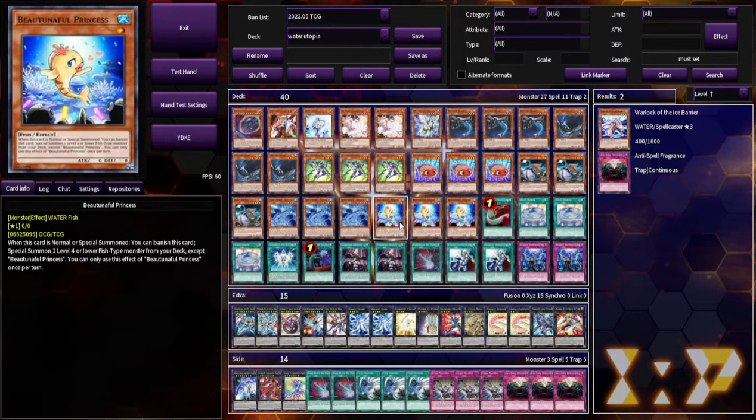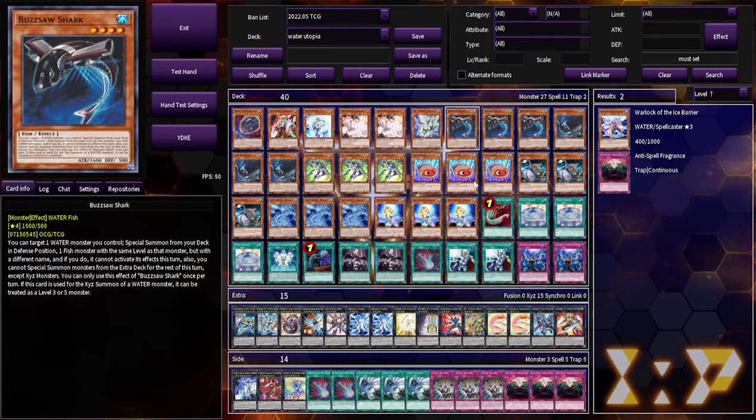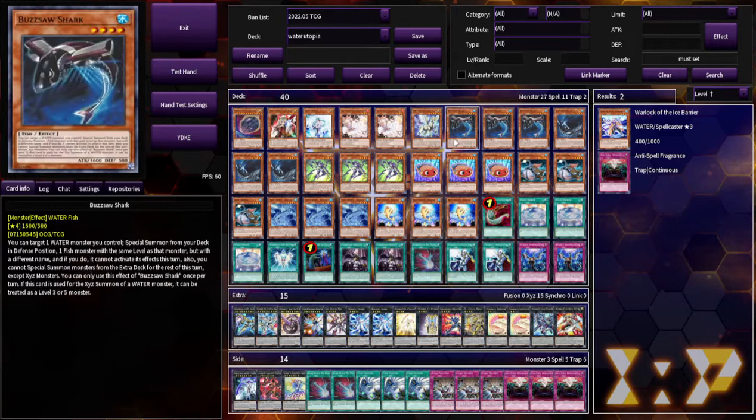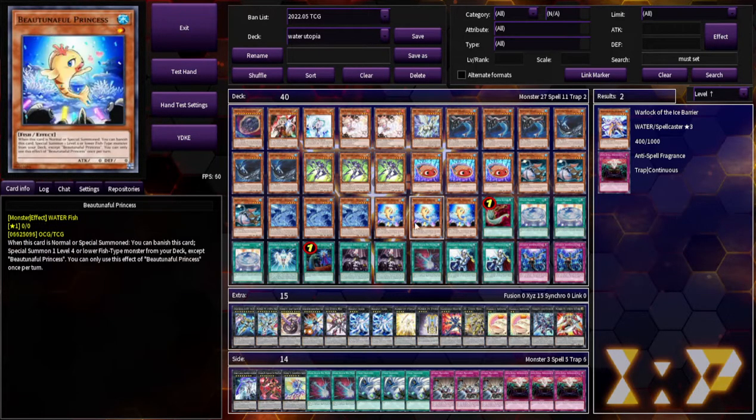This is Beautuniful Princess. When it's normal or special summoned, you can banish this card to special summon a Level 4 or lower Fish-type monster from your deck. So it's almost always going to be Buzzsaw Shark. It just gets you to Buzzsaw Shark, which is such a really good card — the main card of the deck — because it can bring out Silent Angler. There's a lot of synergy, so you want to see it as much as possible.